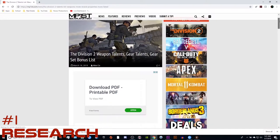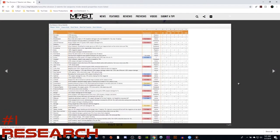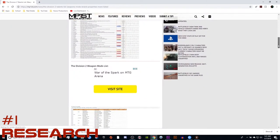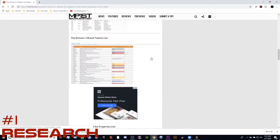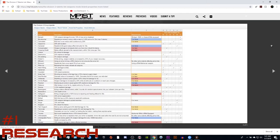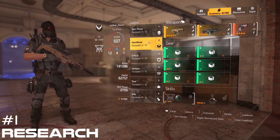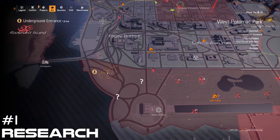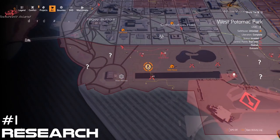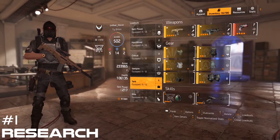Number 1: Research. Knowledge truly is power. If you check out the links I provided in the description of this video, you'll have all the information you'll need to make an informed decision on which build options you could pursue. Learn about the attributes and talents. Know how to use the recalibration table and loadouts. Figure out a system for keeping your gear organized for recalibrations, and identify the large tunnel systems for grinding materials. Although knowledge is power, experience is what gives you wisdom, so come up with a plan and execute — you'll learn more along the way.